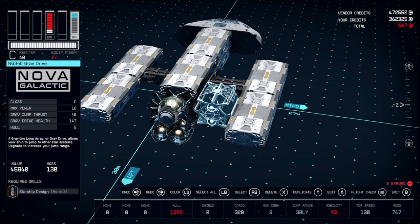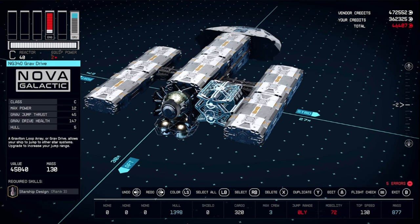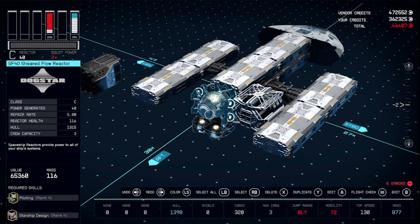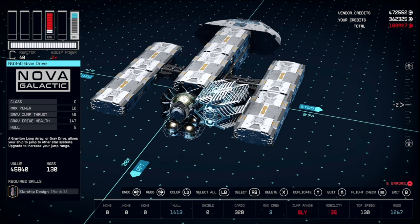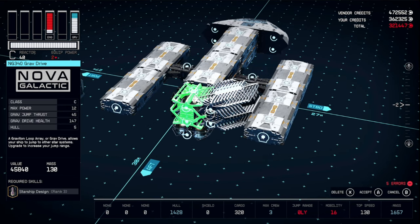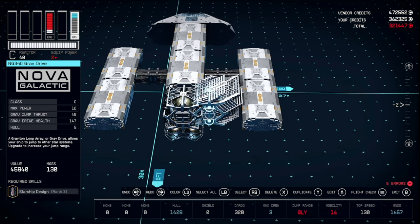Until it's about halfway aligned with the reactor, now you're going to do a bunch of duplication. Duplicate, accept, and you see how it moved — we're going to do that until it lands inside the reactor. Duplicate, accept — that's three, four, five, six, seven, eight. It took nine this time but it'll pop over there on its own and it'll be green. You can then hit accept and delete the extras.